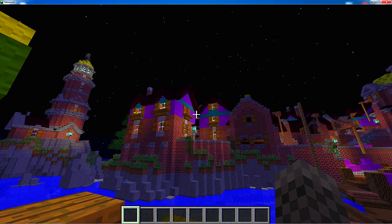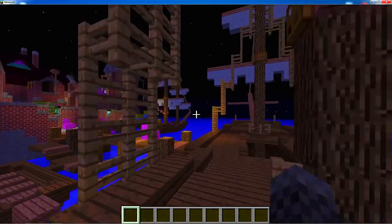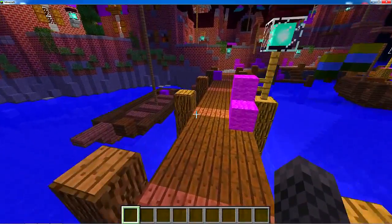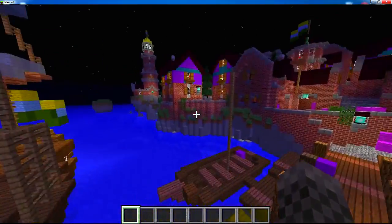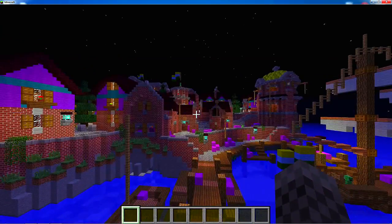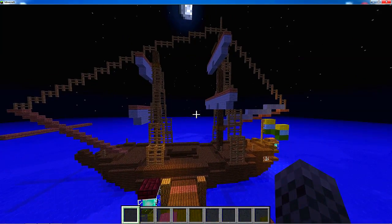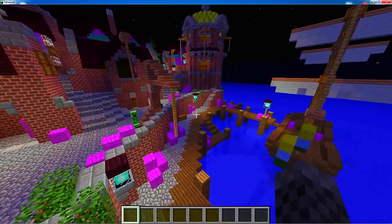This is one of those island videos where I want to show you guys a map. The name of this custom map is — I think it's Lystro Island. Pretty interesting build. You spawn up right over there by the lighthouse. This is one of those maps you could take and use for yourself.